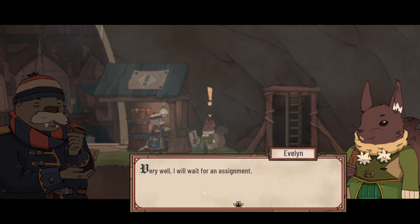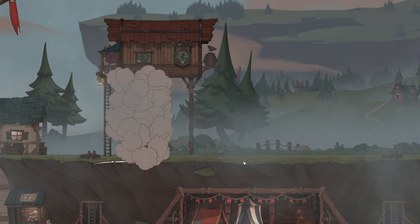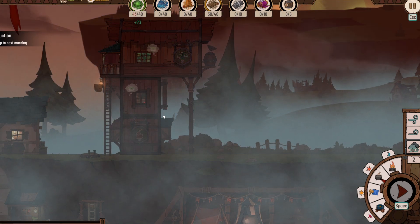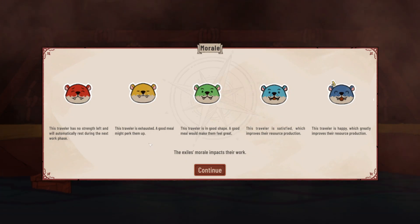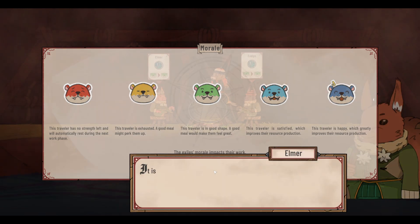Keeping the food supply up remains important. The morale system is elaborated: exhausted travelers automatically rest, while a good meal perks them up. A happy traveler greatly improves resource production, and satisfied improves it too. Elmer announces he's heading back on the road with the next convoy and thanks us before leaving.